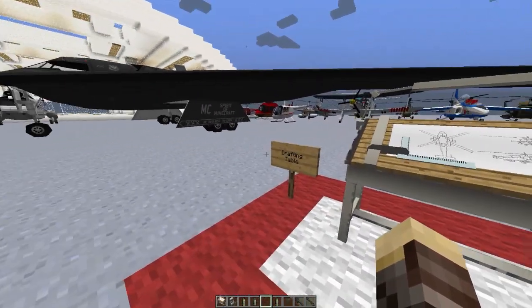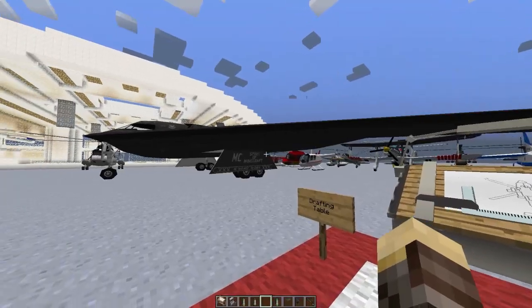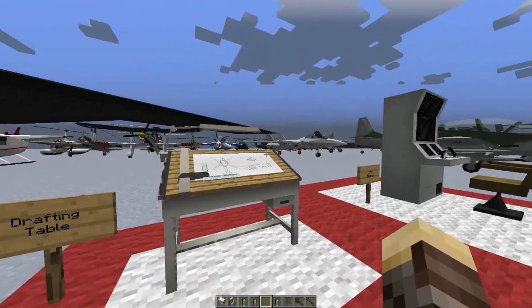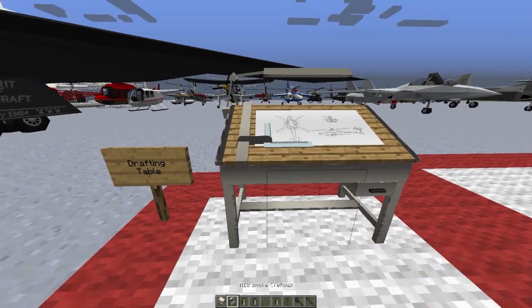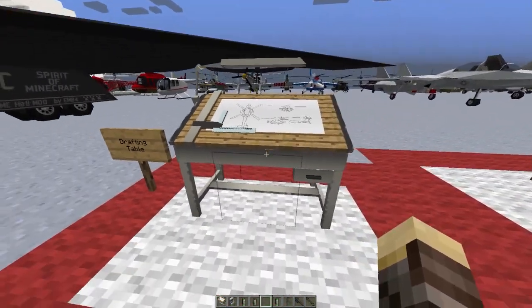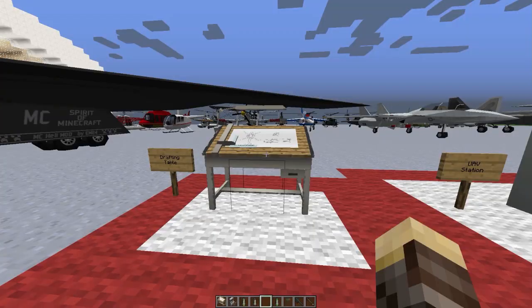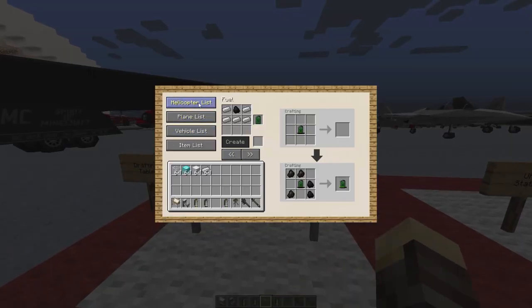First things first, we have the drafting table which is something new to this update. The drafting table basically allows you to craft our planes. You craft it by using a crafting table along with some oak wood, some fences, and redstone. Once you have it, you place it down, right-click on it, and you enter this GUI. You can see we have the helicopter list, the plane list, the vehicle list, the item list, and also the fuel.